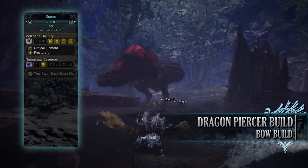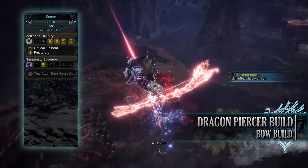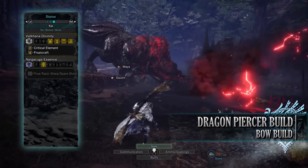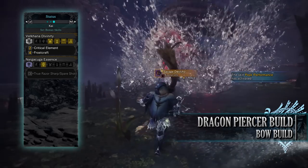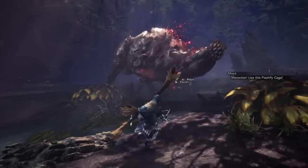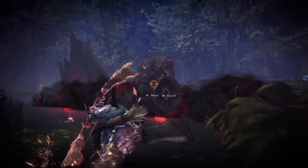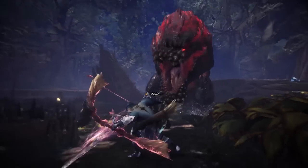You'll have Bow Charge Plus level 1, and the Velkhana's Divinity set bonus: Critical Element, which increases the elemental portion of our attack when we crit a monster, and more importantly for this build, Frostcraft. Frostcraft provides a gauge underneath your health and stamina bars that increases raw attack, but depletes over time while your weapon is drawn and you attack. This works in unison with Critical Draw and Quick Sheathe — the Frostcraft buff will always be refreshed, allowing for maximum damage output. The rotation is: draw your weapon, charge it up by dodging or holding R2/RT, go into the Dragon Piercer to hit the monster, then sheathe the weapon, wait for the Frostcraft buff to kick in again — indicated by your weapon glowing blue and white — then rinse and repeat.